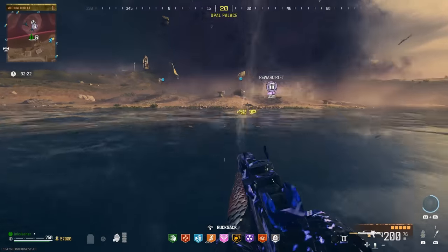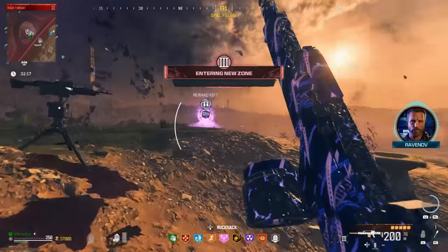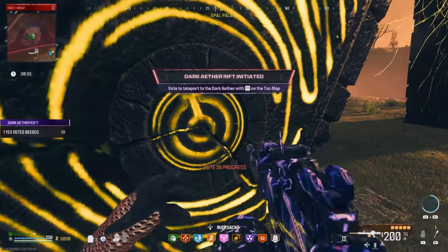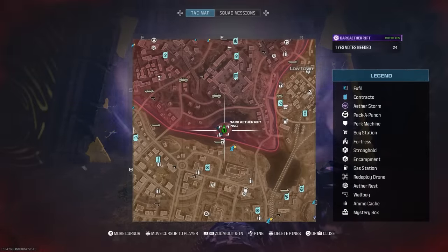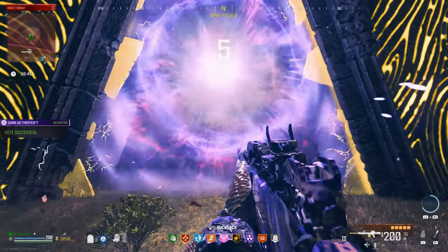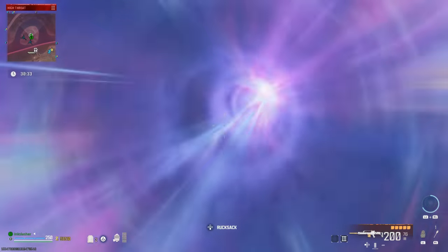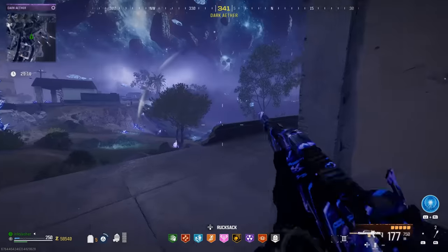We are still not done, because when you take out the mega abomination it is going to drop an ether sigil — a bronzy colored sigil. You take it and put it into that portal we just spawned. When you do, it is going to take you to the dark ether again, but this time there are essentially tier four zombies, which means tier four elites and they are very, very hard to kill. This part is very near impossible to do solo. You're going to want decoy grenades.